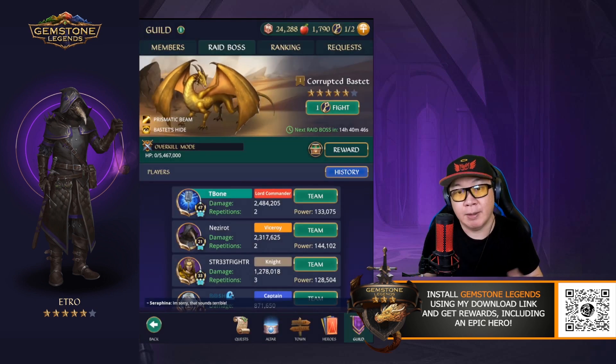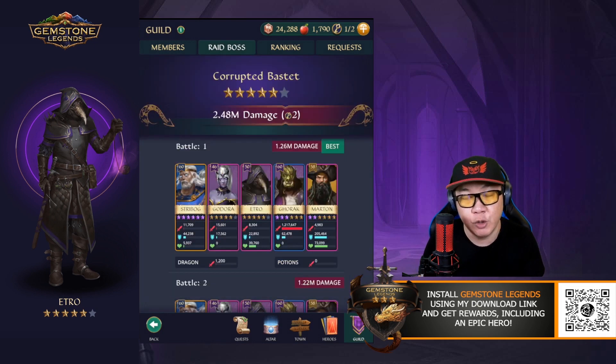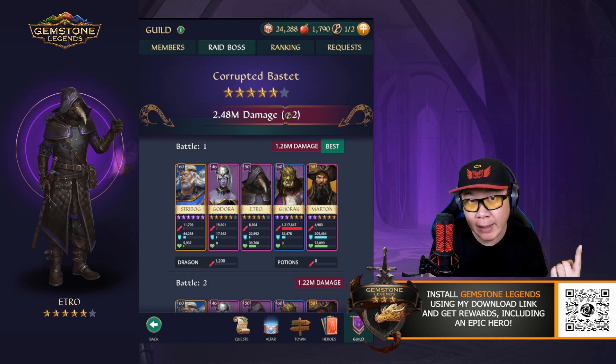The situation I'm talking about is when you're up against the Corrupted Bastard — the yellow dragon. You can see here I'm able to deal almost 2.5 million damage in two keys. The team I'm using is Street Box, Godora, Etro, Gorak, and Martin. Etro is at five stars and not super leveled up — in fact, in this scenario he could be at level one, completely unequipped and unleveled, and he would still be useful.